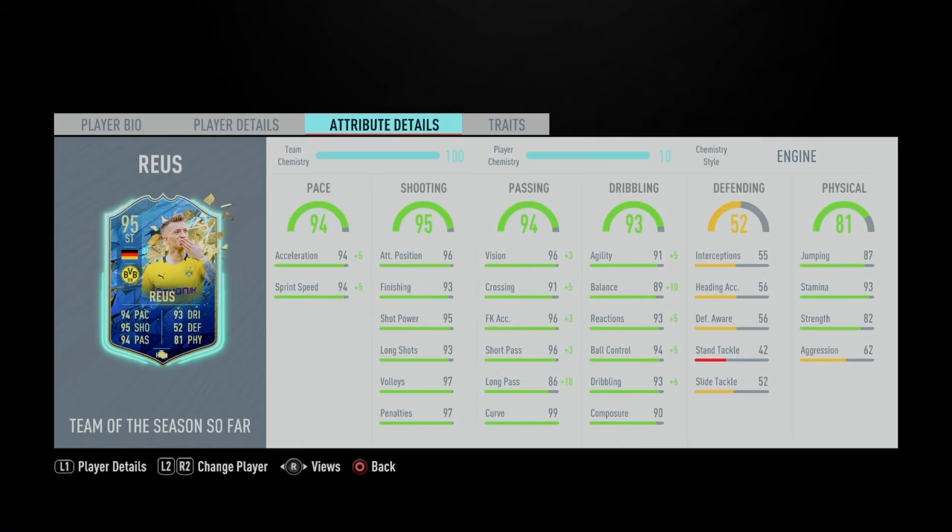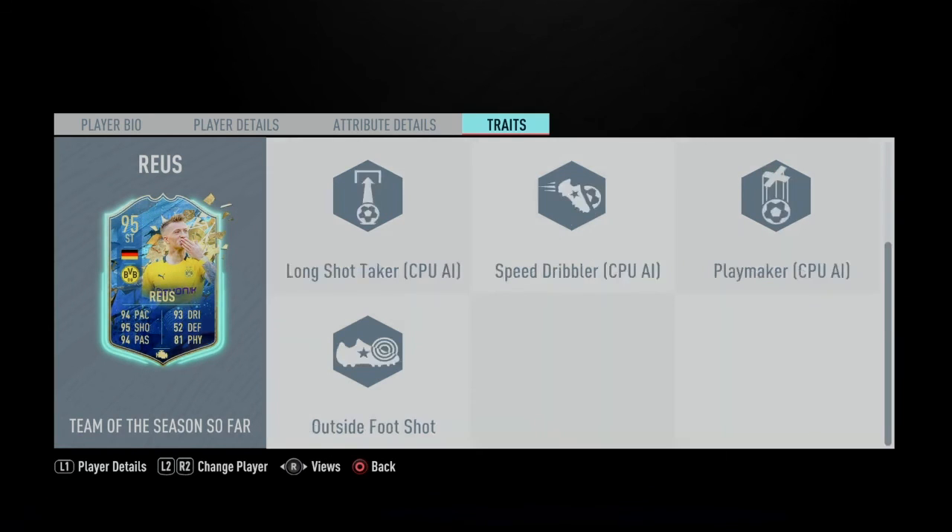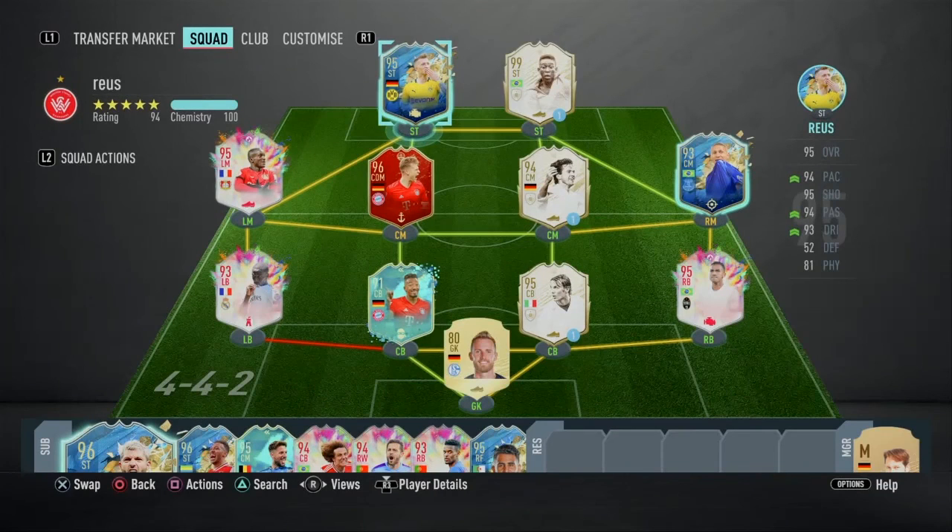Moving on to his dribbling: his agility and balance felt like 99 on both, which is basically what they've got, apart from agility which is 96 — not much of a difference. The reactions, ball control, dribbling, and composure were all very nice, and he was very composed on the ball. With his stamina, he lasted the whole 90 minutes. The strength and aggression I didn't feel too much, so I'll give him an 8 out of 10 for physicals and 10 out of 10 for dribbling. That finesse shot came in clutch at one point and the outside foot shot was very nice. Overall, I think this card is worth it, and hopefully this helped you. I'll see you in the next video.